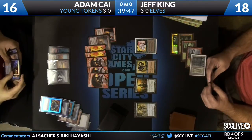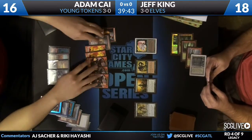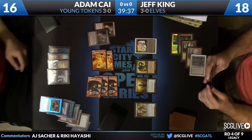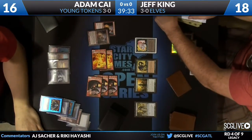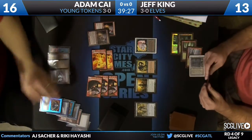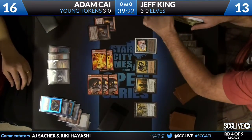Does Adam have any counterspells to defend himself? No — he just has Cabal Therapies for game one. The Force of Wills are in the sideboard. So Adam Kai, despite all the work he's been doing, all of these tokens — five of them coming across now — putting Jeff King at 13... may be dead.